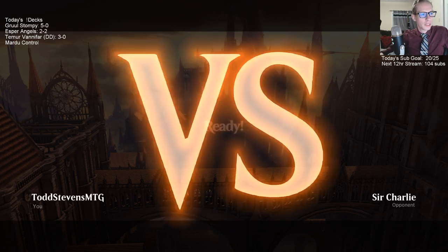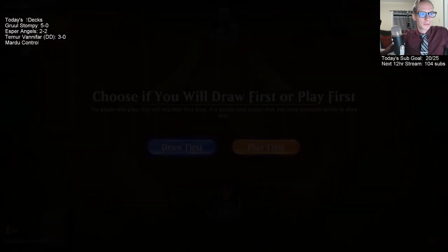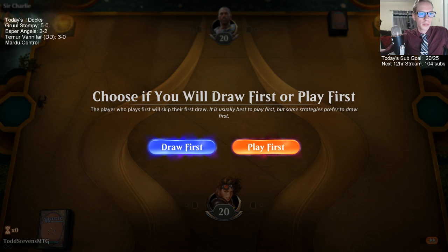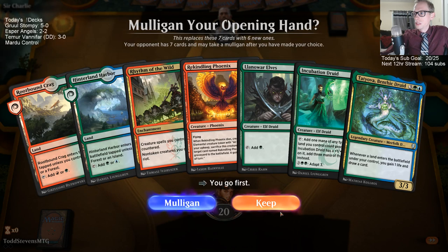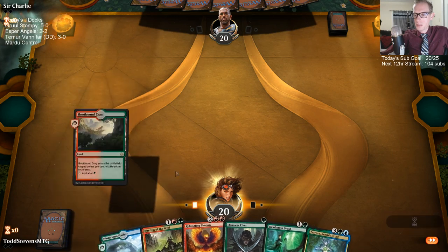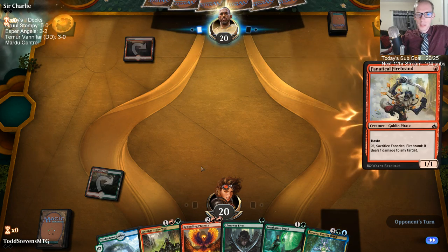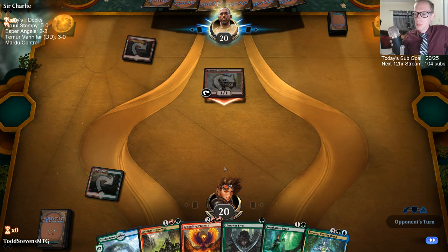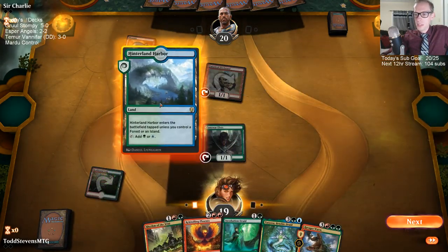Esper Angels is ready to go once I do a little bit more typing. It is Magic: The Gathering Arena — recording date today. That one's up on YouTube now. I'm going to keep this but it's a little awkward with these lands. No, I don't think a Vanifar deck would be tier one — I'm not willing to say that. I was not expecting to do this well with this deck.